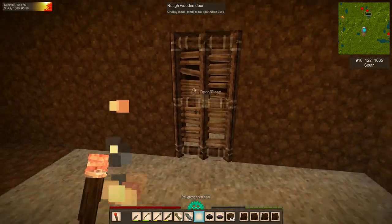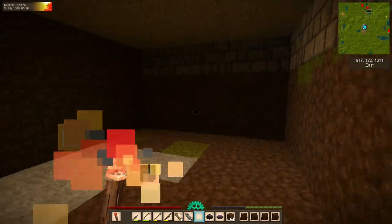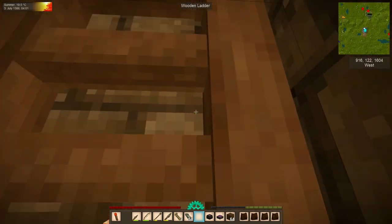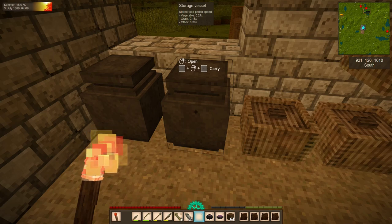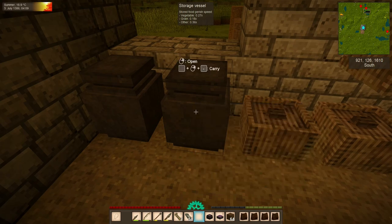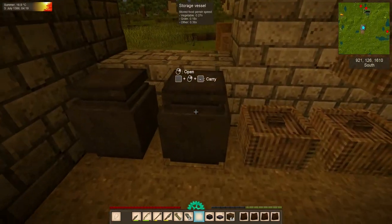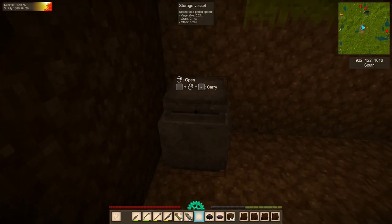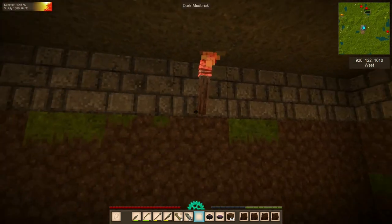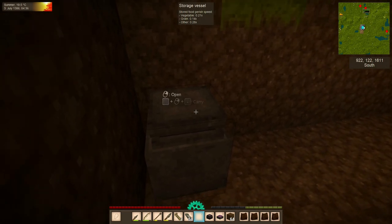We're going to put this door in place — wow, it worked twice in a row! Now we have our first cellar. It's basic, but it'll do for now. Up here this vessel has a 0.27 vegetable speed, 0.18 grain speed, and 0.36 other speed. Let's ditch this torch and put one down there instead. With the door closed, we now have 0.21 — actually 0.14 for vegetables, 0.14 for grain, and 0.28 for other. That's not quite the best we can get. I think the best is 0.19, 0.12, and 0.25 — but that's pretty close.